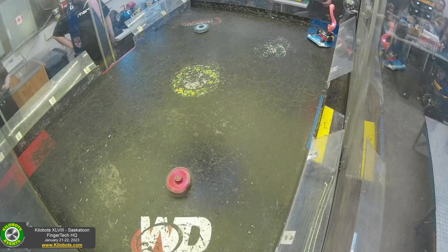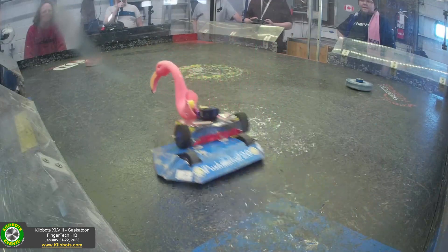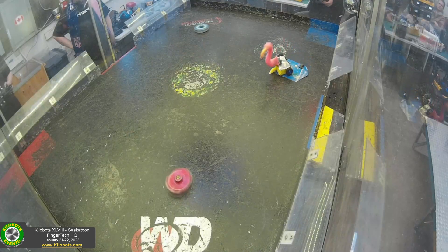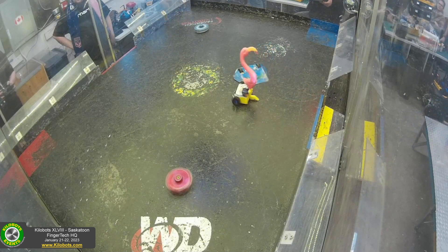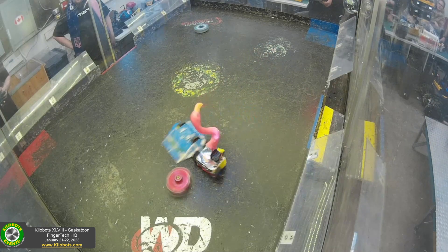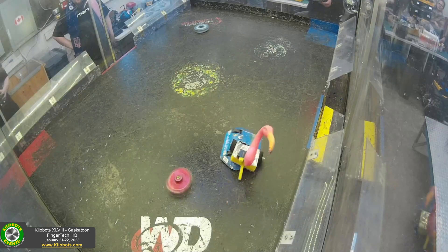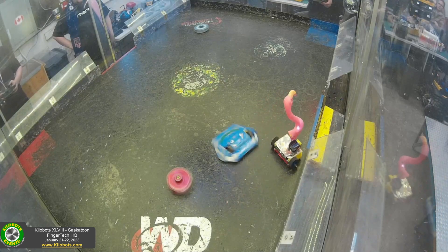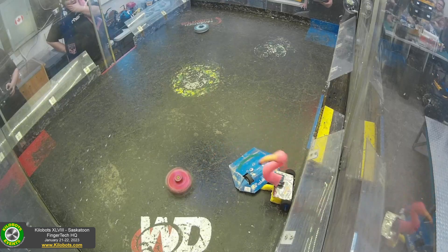Pushinator is actually a very capable robot, getting underneath Flamingore — being very patient, slowly trying to direct his opponent out the side. This is exactly what you want to do if you've got a wedge and you can trap your opponent. Gets it close there but not quite able to. Manages to fall off — not a worry, he'll get another try. Just barely misses and hits the red hazard, getting under Flamingore again but kind of awkwardly off to the side.